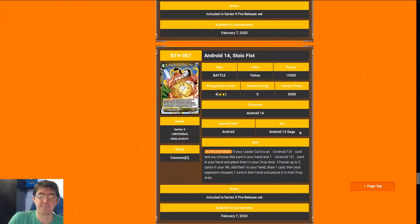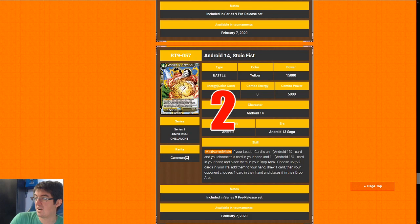Next up is Android 14, Stoic Fist — four-cost 15k is terrible. The Activate Main will almost never occur because, as far as I can tell, there is no Android 13 in this set, so you will never get this off. It's just a four-cost 15k — not good. I'm going to give it a two. It's probably the worst yellow card in the entire set.